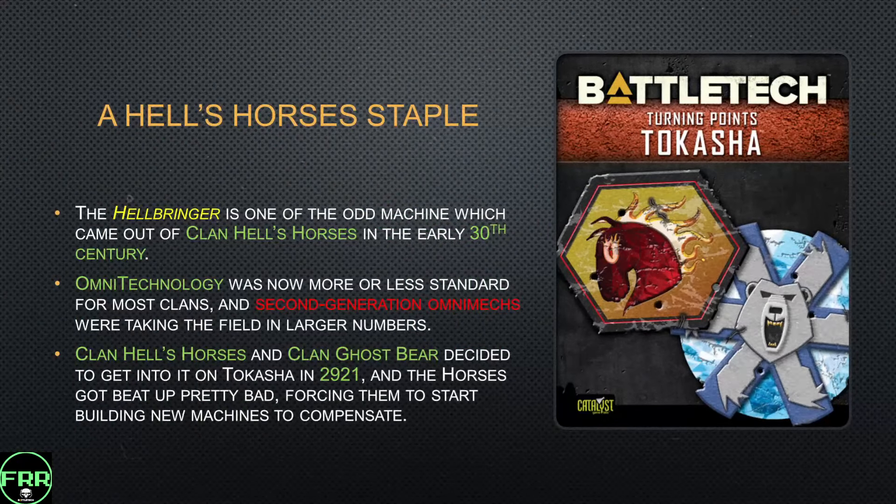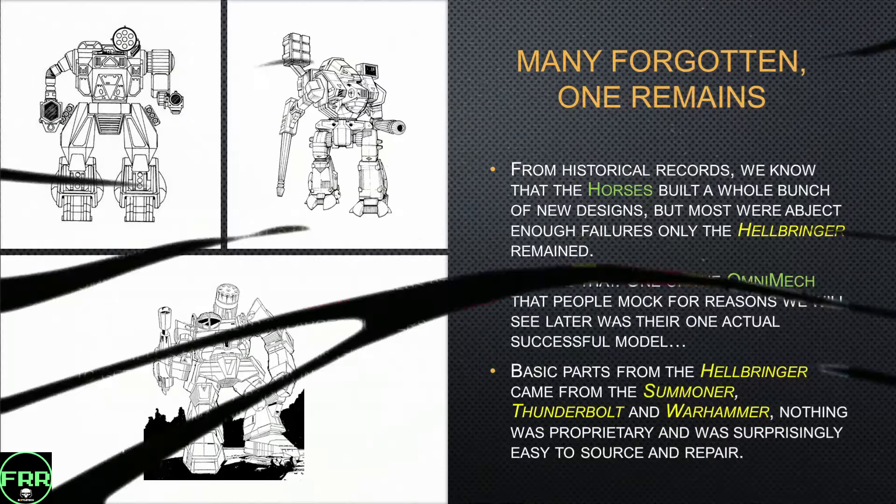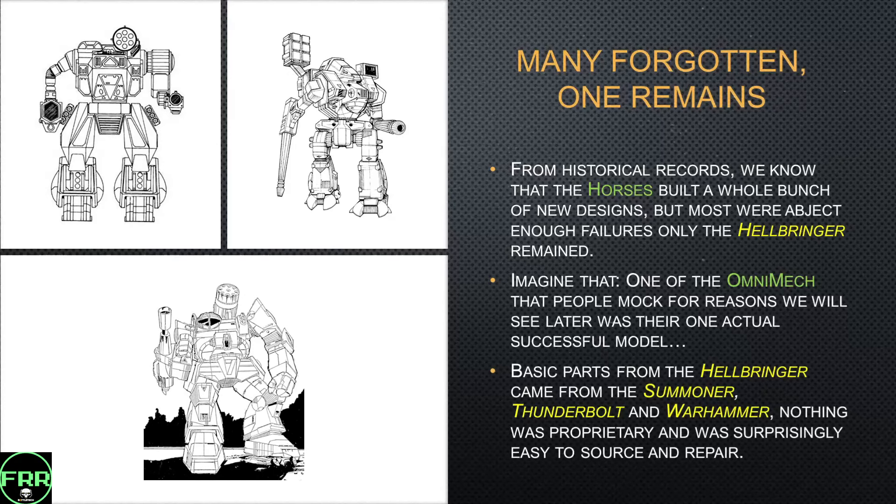The L-Bringer is one of those odd machines that came out in the early 30th century, basically in between the first and second generation of Omni mechs. Omni technology at that point was more or less standard, with some second-generation machines taking the field. Things got pretty bad for Clan El's Horse when the Ghost Bears decided to take Tokasha, which was where they had a majority of their factories. The Horses got beat up really badly, and it forced them to start building all sorts of new machines to compensate. From historical records, they built a whole bunch of brand new Omni mech designs, and all of them were abject failures except for the Hellbringer.